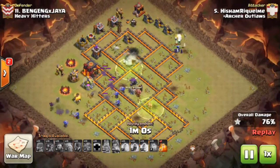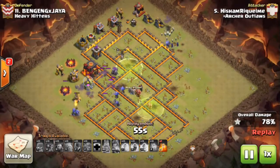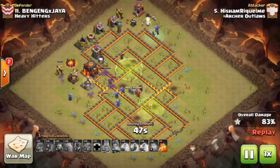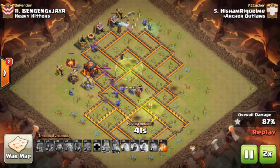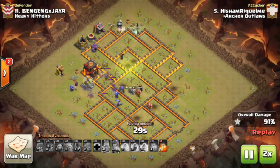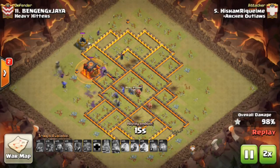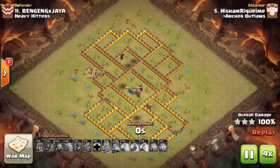He pops the queen ability and she finishes off the wizard towers. At this point only two point defense towers are left — this is shaping up to be a great three-star. The queen eventually goes down in the core but there are enough bowlers and witches to continue around and finish off the base. He throws down that poison spell in the end and secures the three-star for the second 10v10 triple of the war.